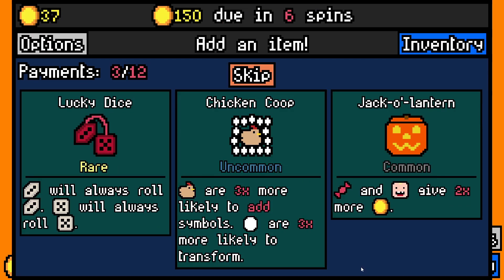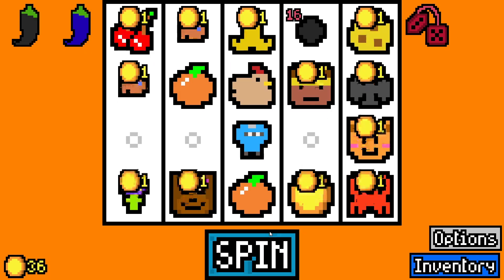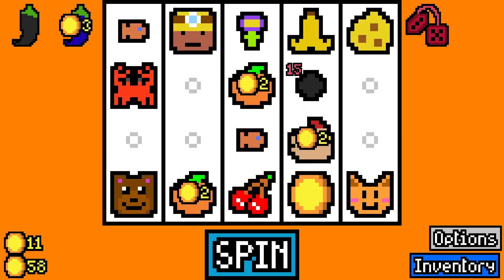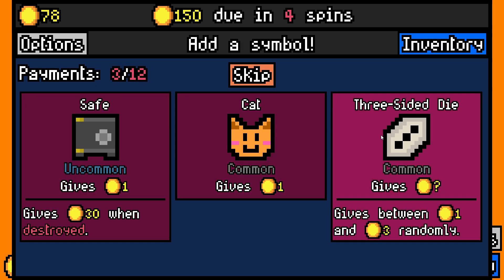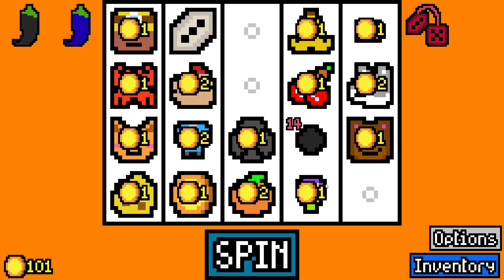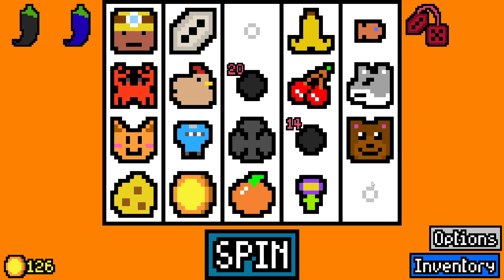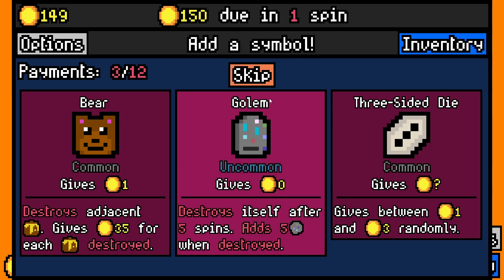Let's add an orange — there's another one. An item makes three-sided dice always roll 3 and five-sided dice always roll 5. We have a five-sided die so we take these guaranteed rolls every time. We take another three-sided die — we need 150 in two spins from now, averaging 25 per spin. Taking wolf for a free 2 gold. Another coal. Can't take this risky item that gives minus 6. We have 24, then 25 — we're fine. We've got a miner — this golem item adds 5 ore when destroyed after 5 spins. It's going to work well, giving our miner 5 things to mine. Rent paid with 21 spare.